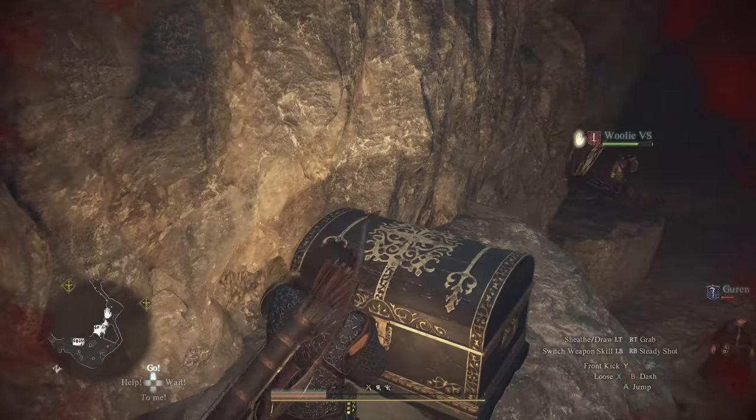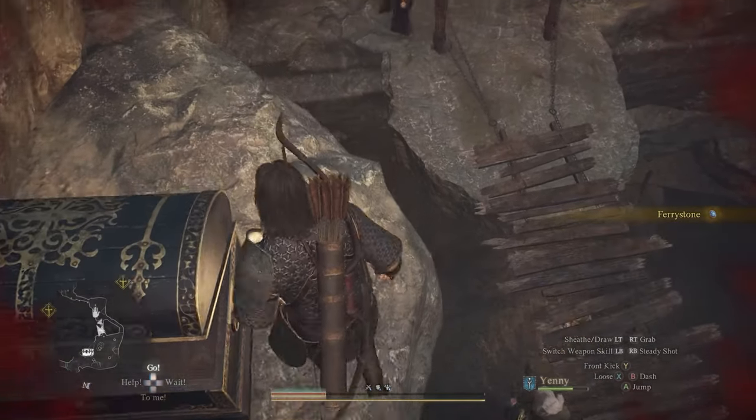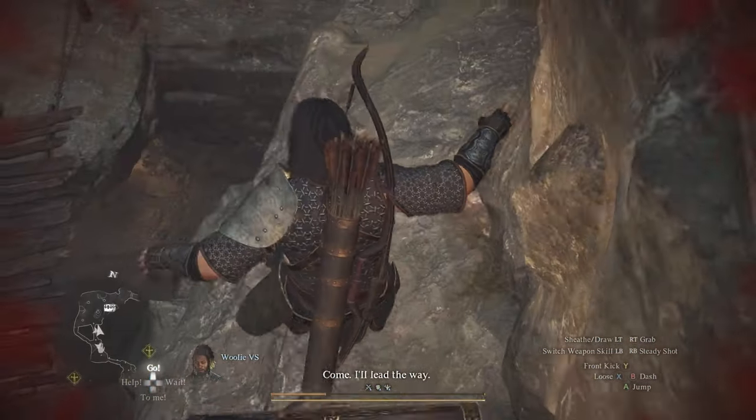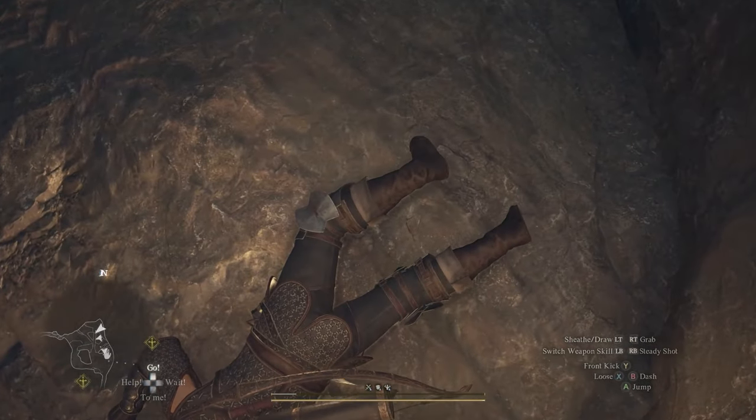All you have to do is walk up and jump, and it will boost you to that platform. Of course, if you're a mage or a thief you can probably just get there on your own, but if you're an archer this will definitely help you. It will help you get up, but it won't help you get down.